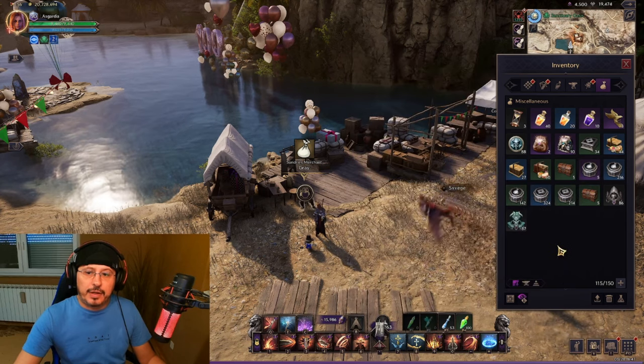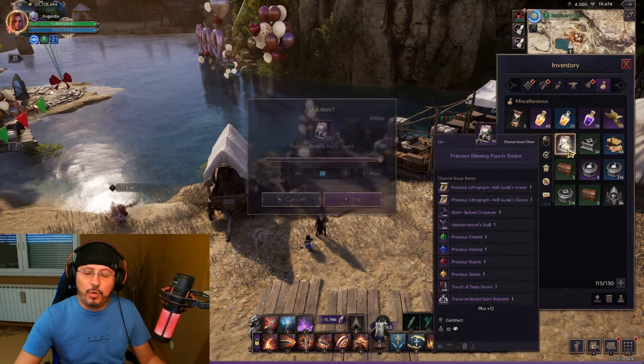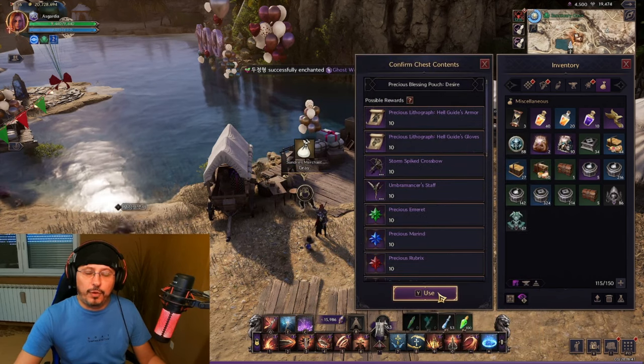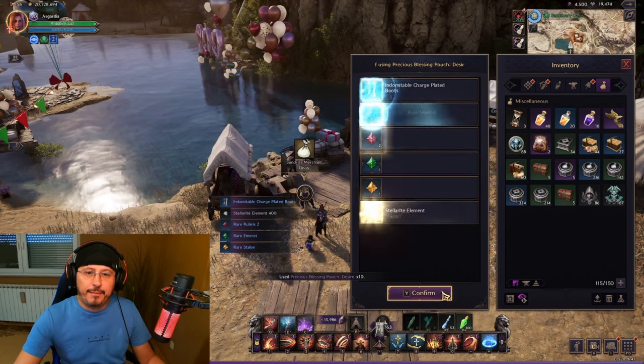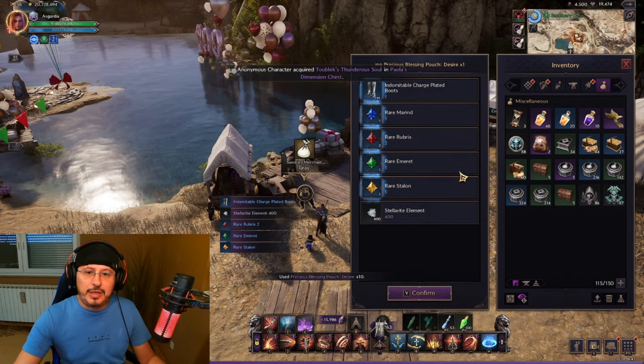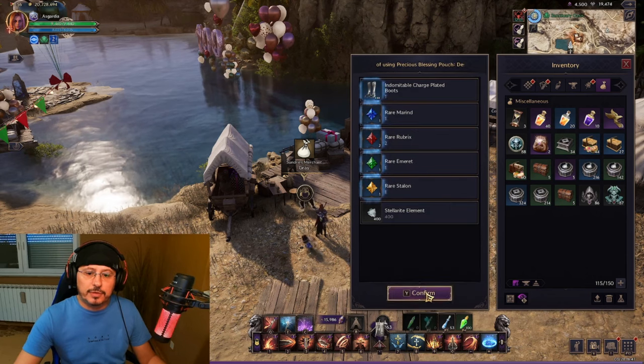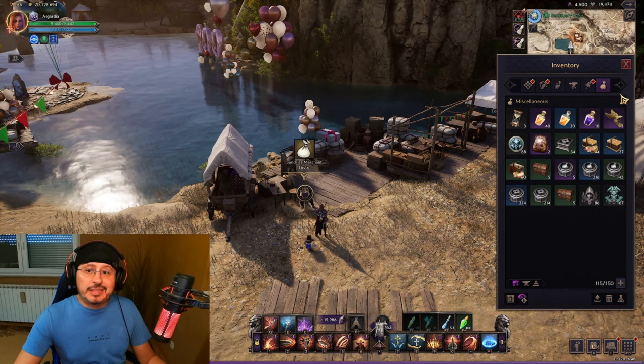Let's go again — I have 10 more. Maybe I'll have better luck now. From Sanctum of Desire it's not so easy to get anything useful. I can get only blue boots and blue materials. So these are the rewards.